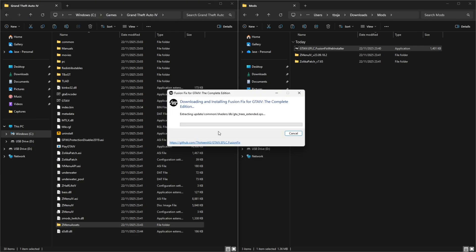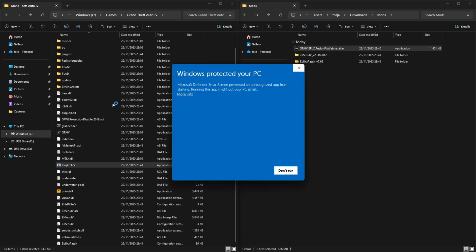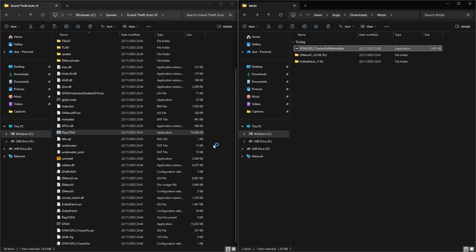Now Zolica Patch, ZMenu, and Fusion Fix have been installed in your game directory. Run the PlayGTA application.